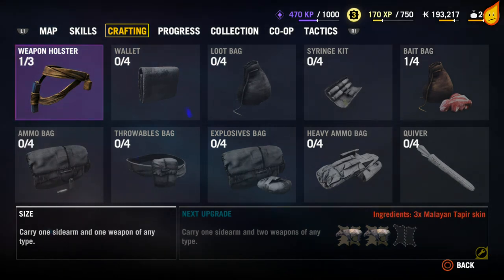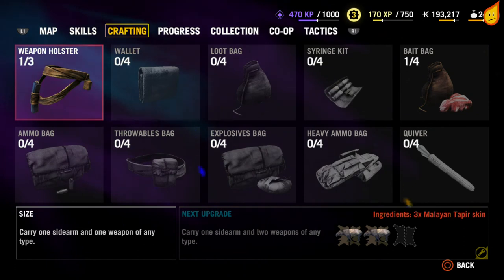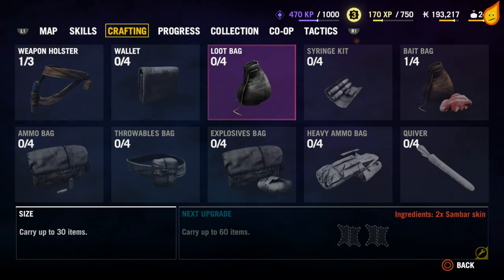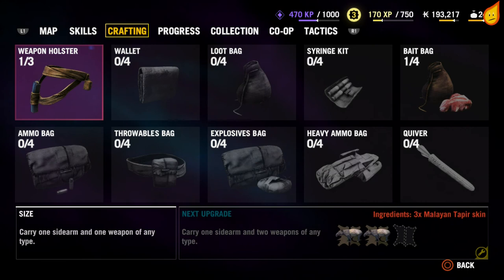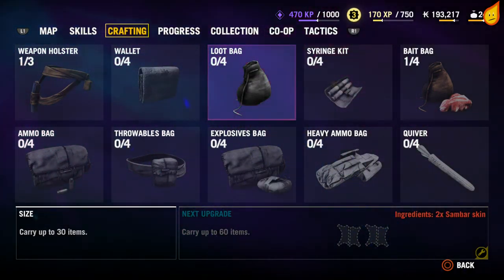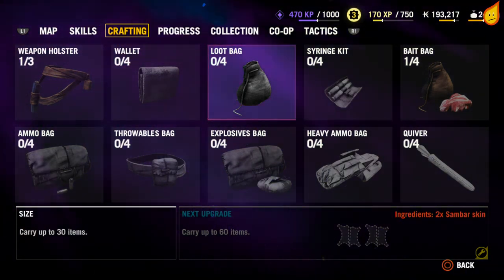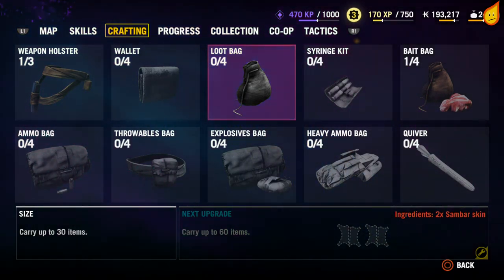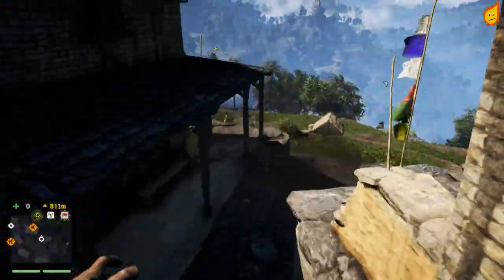Throughout the game you are going to be requiring a lot of animal skins for crafting. As you can see at the bottom right corner, there are certain things like Malayan tapir, baral skin, sandbar skin — there's so many different animals. To start with, I couldn't think where to find them because I tend to fill up my loot bag really quickly.